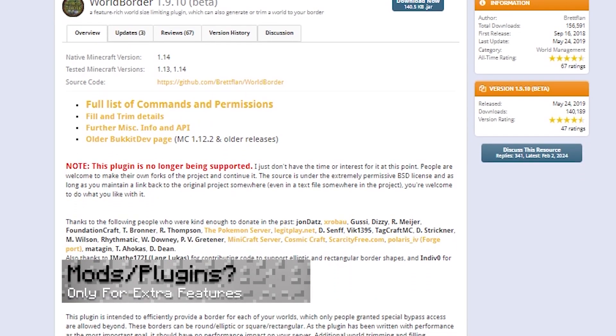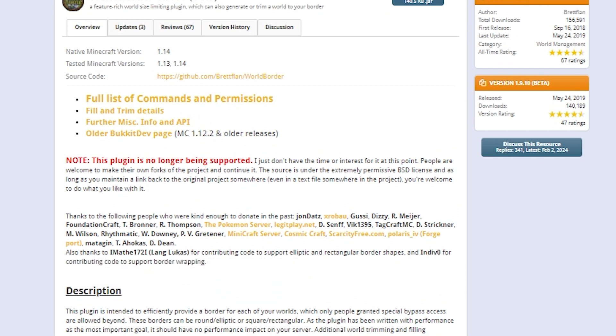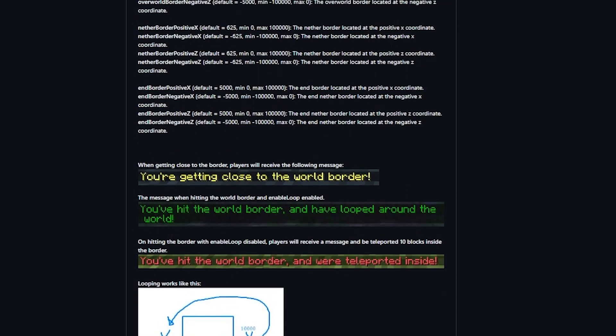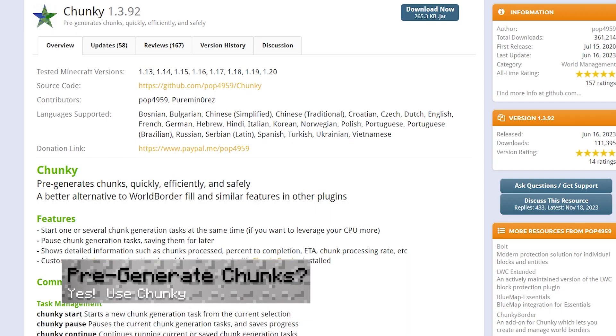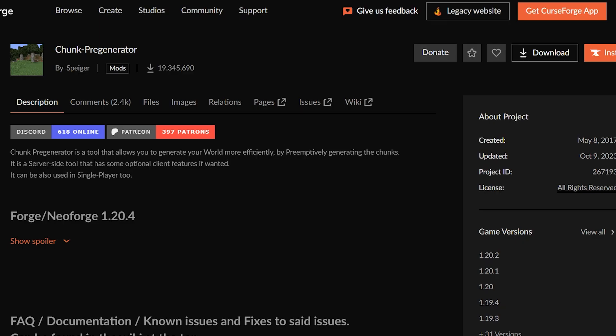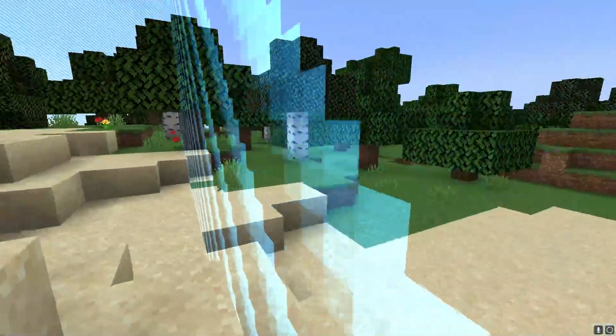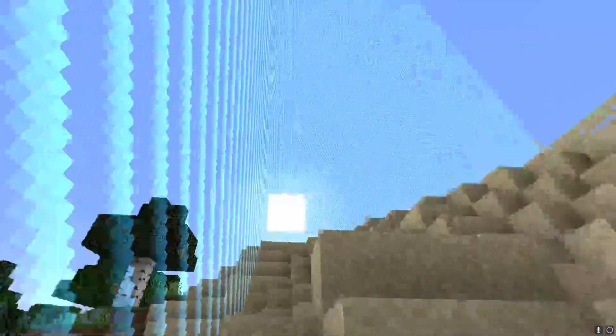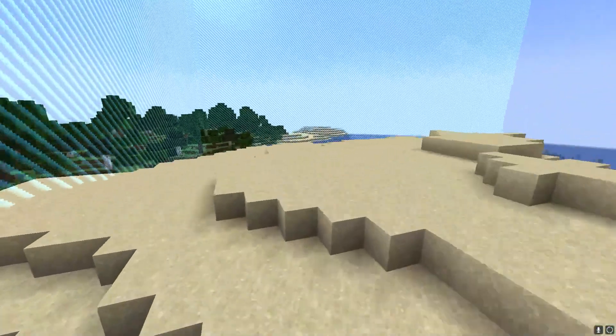Are mods or plugins preferred for world borders? Vanilla world border commands are suggested for any Minecraft server unless you're wanting extra features. Only install these types of plugins or mods if you want additional control over the map and its behavior. Can I pre-generate world border chunks? Yes, and we highly recommend using the Chunky plugin or Chunk Pre-Generator to do that. Keep in mind that we advise making your world border small before using them since it can cause performance issues if it's misused. The Minecraft world is huge for players to explore, but it can pose issues on servers if the size is too large. Setting up world borders in Minecraft is extremely beneficial, and it overall improves the quality of your server so that you can start playing right away.